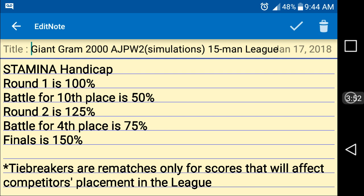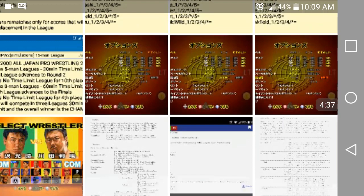Tiebreakers only apply when placement for the next stage is at stake — whether someone is going to round two, the finals, or one of the battles for tenth or fourth place. For the finals, tie-breakers will be used for each league if needed to determine the overall winner, because the winner of each league gets an additional one point. So instead of the standard two points for a win, a league winner gets three points.